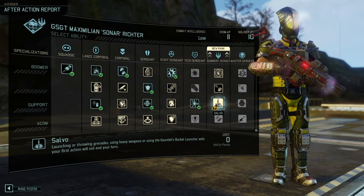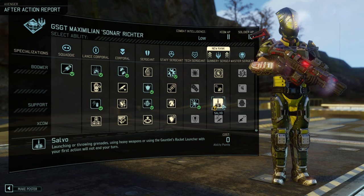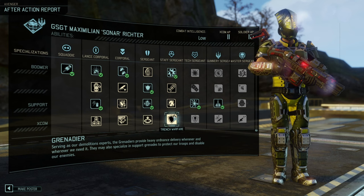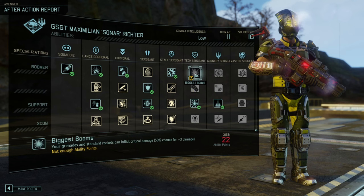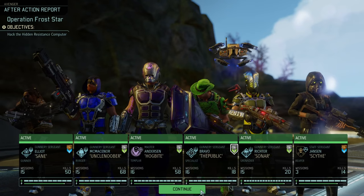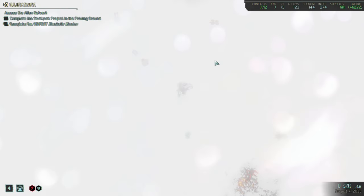Sonar finally gets there. Salvo — great. Volatile Mix — fabulous as well. Chainshot could be a good option here. Untouchable is also a good option. On the other hand, Biggest Booms is interesting and Volatile Mix would be interesting as well, but we'll see how that plays out. You've got to be really picky with your abilities because there are only so many ability points to go around.